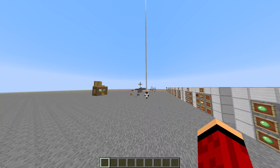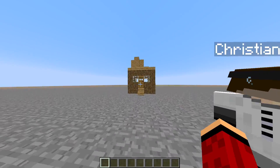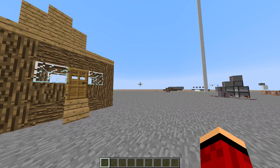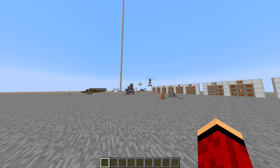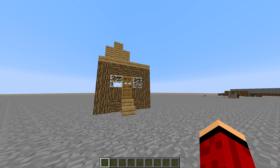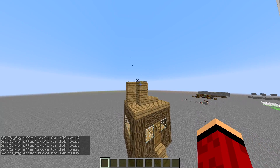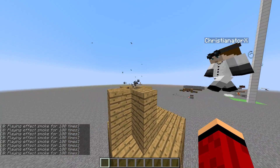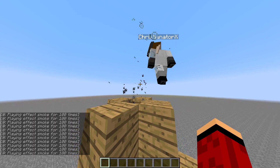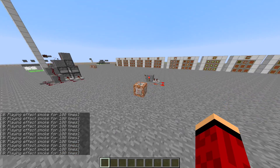Something else that's really awesome — look up at the house chimney. It finally works. We've got smoke now. Basically what this is, it's the slash particle effect. I'll show them the command: particle.